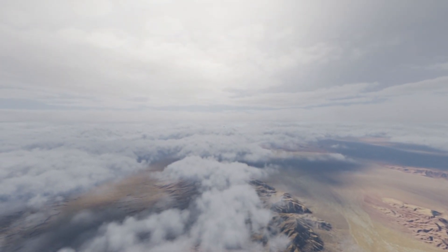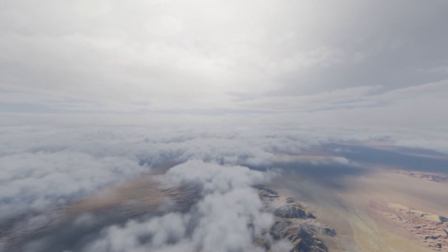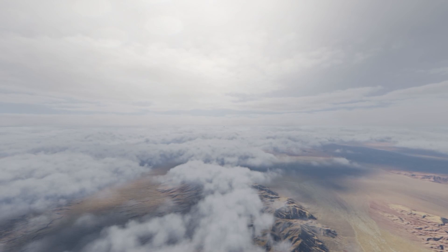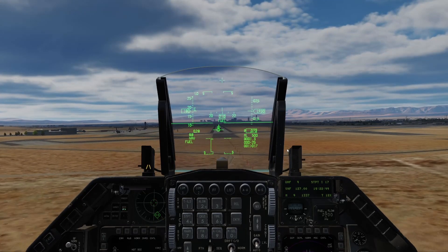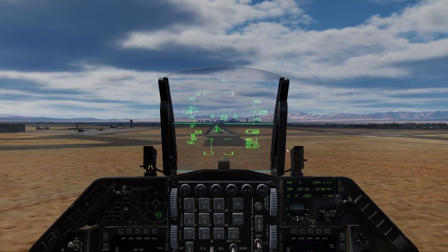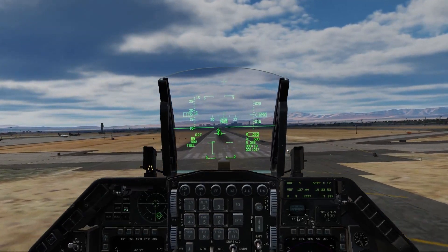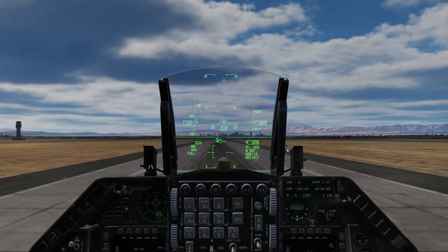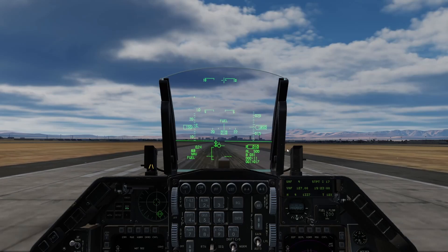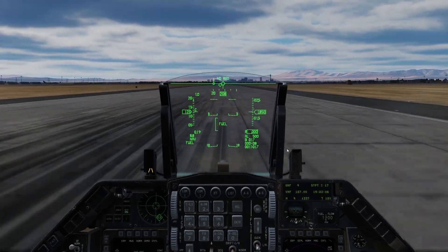Once back in the air with our wingmen heading home, there's nothing else to do other than put the ship on autopilot and enjoy the scenery. We're all pretty close to bingo fuel so I'm going to start heading back. With that we successfully complete Red Flag mission 10 and the Red Flag F-16 Viper campaign. Thank you for joining me for this walkthrough — it's been a pleasure. If you like what you see on the Cerulean Skies channel please take a moment to like and subscribe; it really helps and there'll be plenty more content to come.